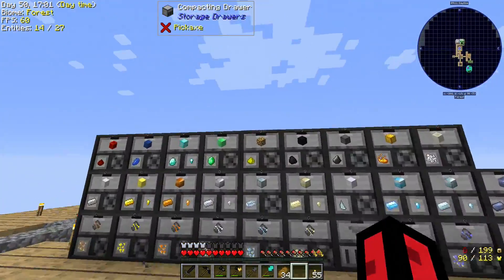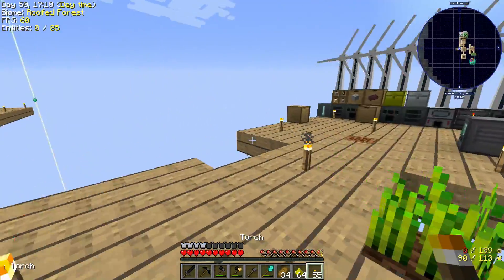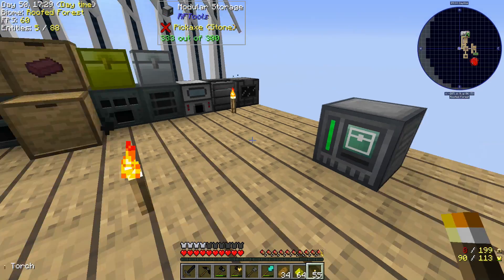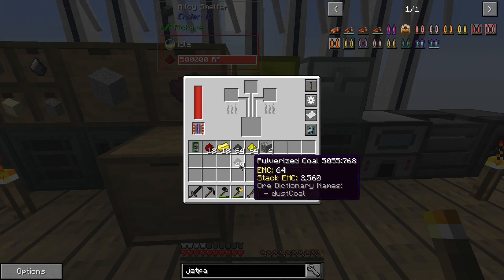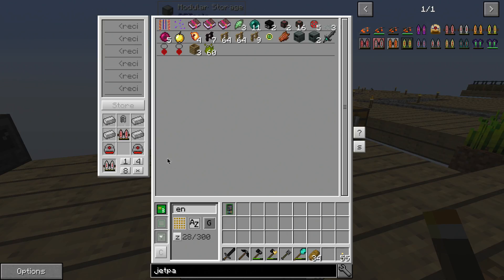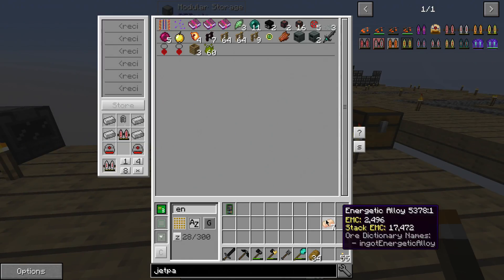Let's grab some glowstone, and this is how you make energetic alloy. Oh wait - does this require enhanced energy? I think we have some of those. Yes! We don't have any energetic alloy but we do have some of these, which is good. Okay, let's just pop this in there - that should do it pretty quickly. We'll grab those seven and at least we can start making it up.